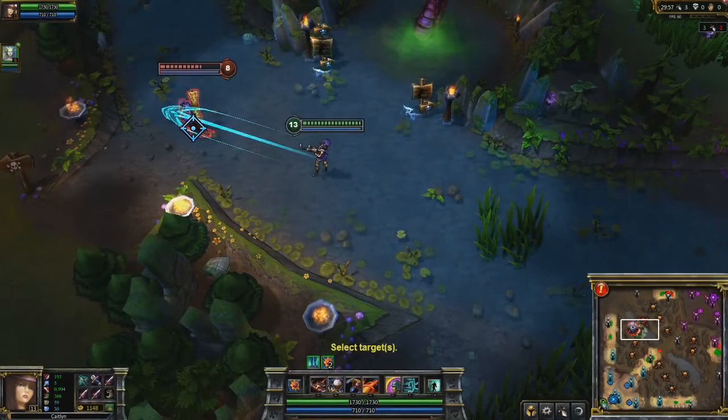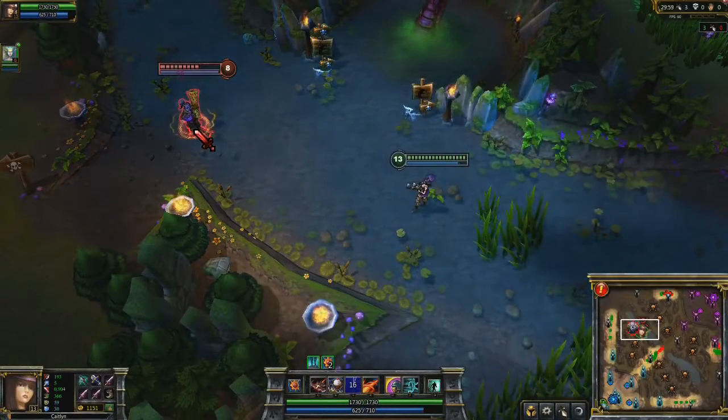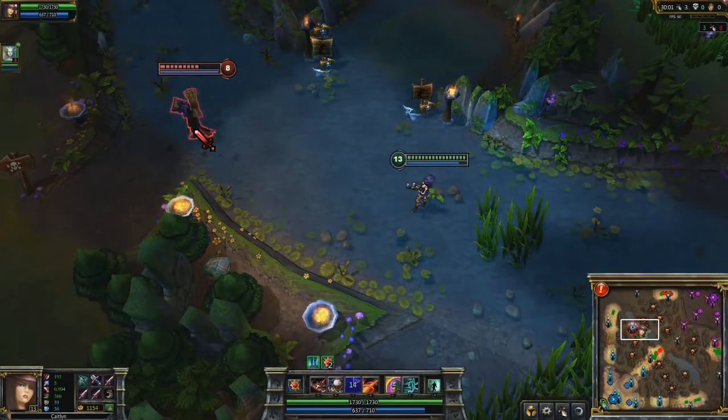90 Caliber Net fires out a projectile that damages and slows the first enemy it hits. Caitlyn is also pushed backwards when she fires it.